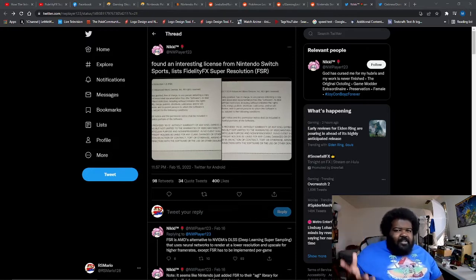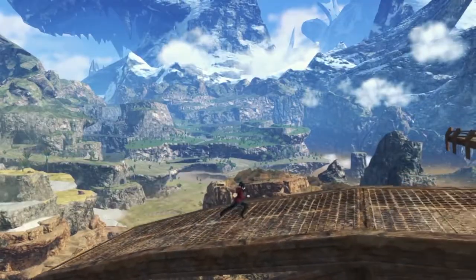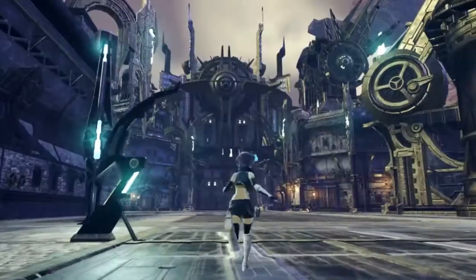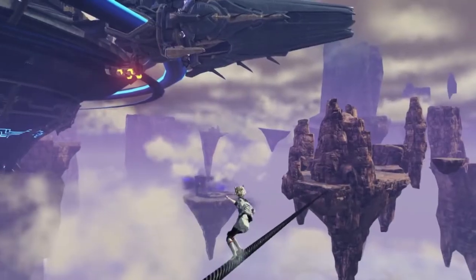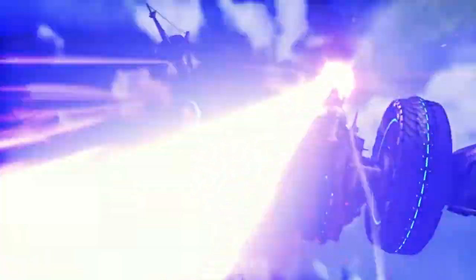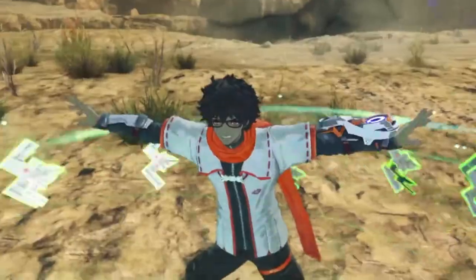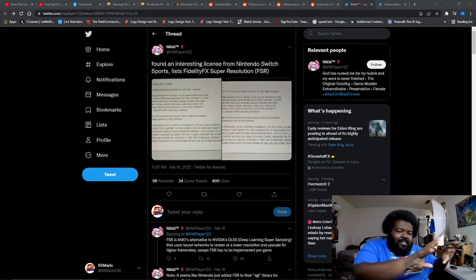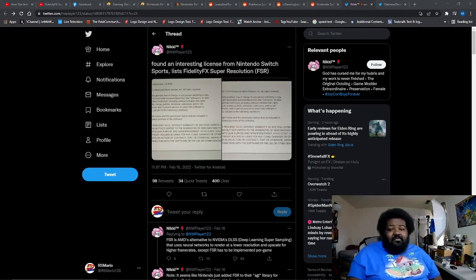FSR performs similarly to DLSS — DLSS basically allows your hardware to display graphics that look a lot better than what the tech can actually do, and FSR does something similar but doesn't require as powerful hardware. FSR can work with chips as low-powered as the Switch, so this could be a nice gateway into them working with DLSS in the future.